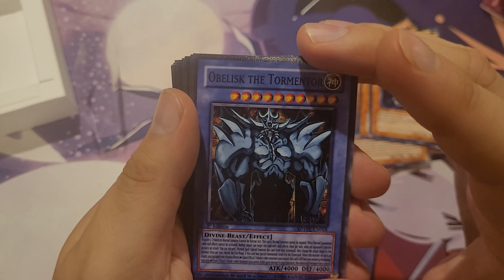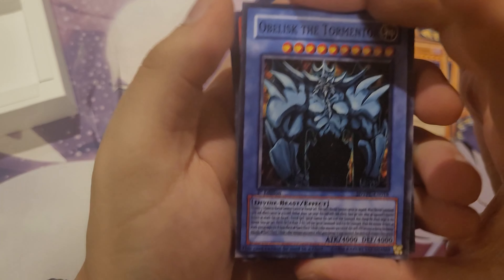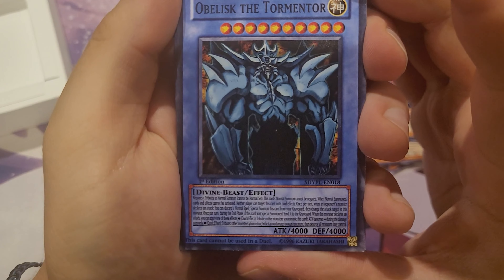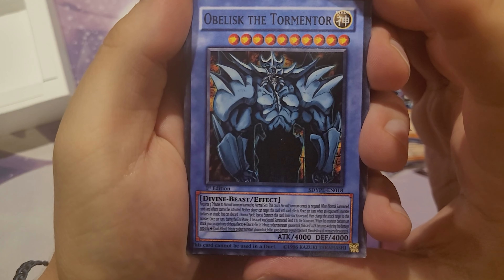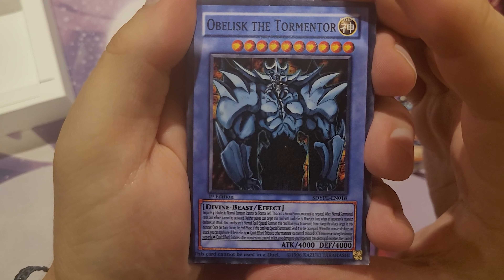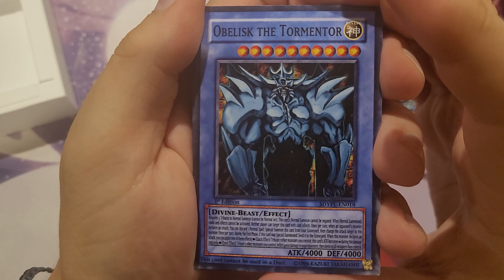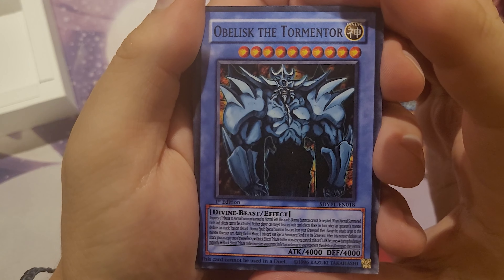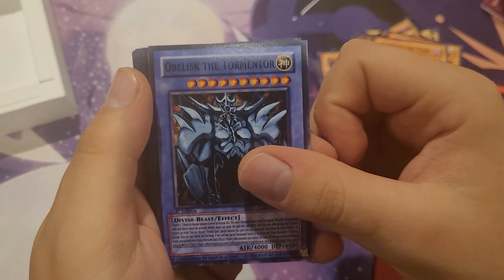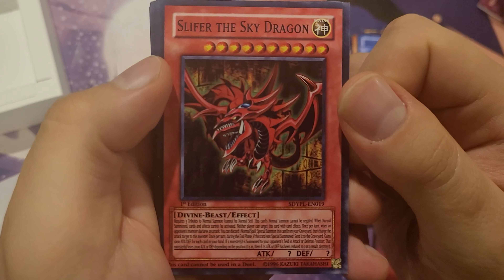And we got Obelisk the Tormentor. These are actually blue and playable — they do have backs. Requires three tributes. This card cannot be negated. Yeah, it has all the original anime effects — and a quick effect that can inflict 4,000 damage to your opponent and destroy everything they control. Really good effect. I wish they made these cards like this in the real game; maybe people would play them.